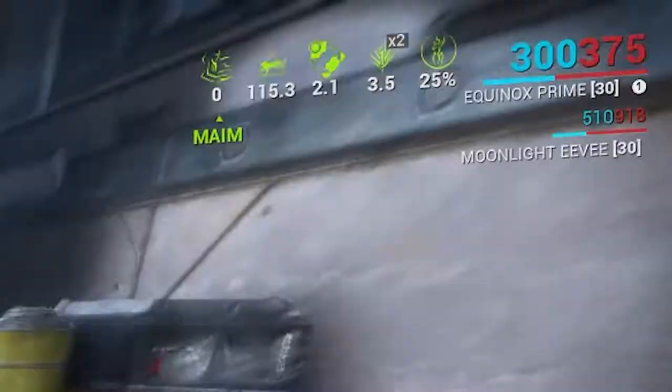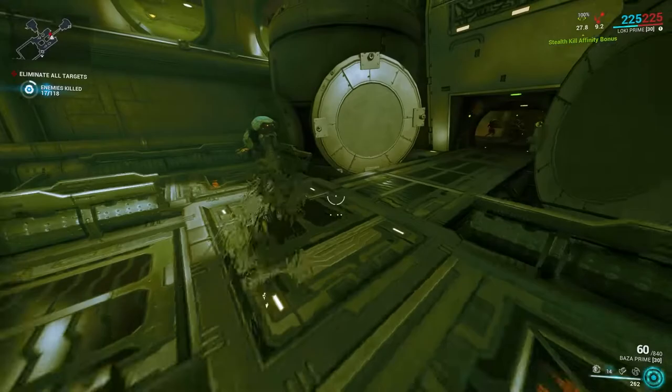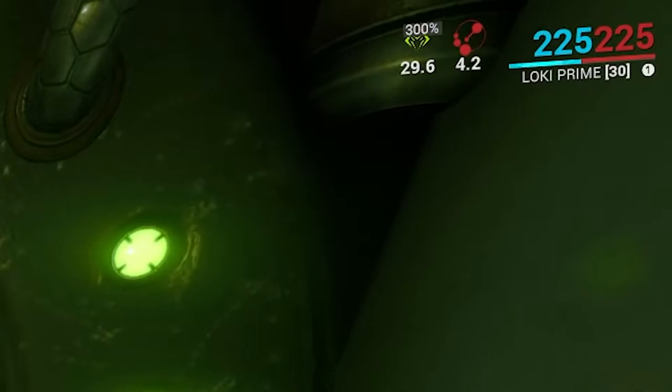The only time they will stack is if there is an XP event, or your Smeeta Kavat uses Charm and gives you the XP buff, which will also double XP. Putting those 3 methods into action gives you 6 times the XP. You can also pair this with stealth kill bonuses for a max of 6 times increase on experience gained during its uptime in missions.